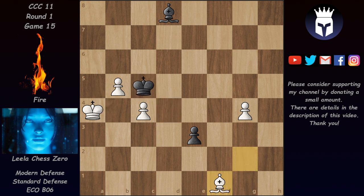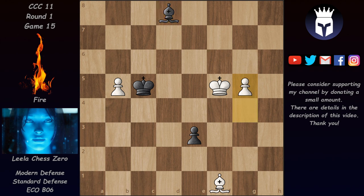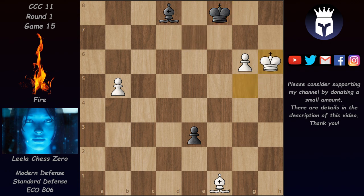In the game we have King b6, and after King b4 there's a check, but c5 Bishop takes, and after King c4, Leela's king has a clear path to the kingside while the Black king can't really follow. We have Bishop e7 again stopping the pawn, King d4 attacking, Bishop g5, King e4, King c5, King f5, and now the g-pawn goes forward. We have King g5, King f8, and now King h6 intending King h7 and g7, so we have Bishop f6 and Fire has a dark-squared blockade on g7.